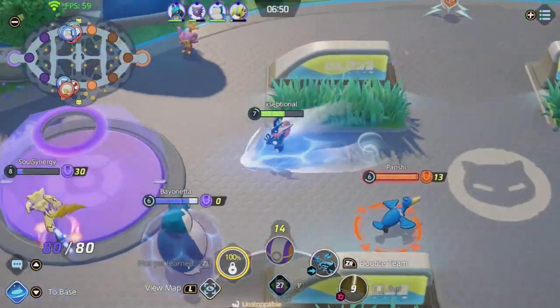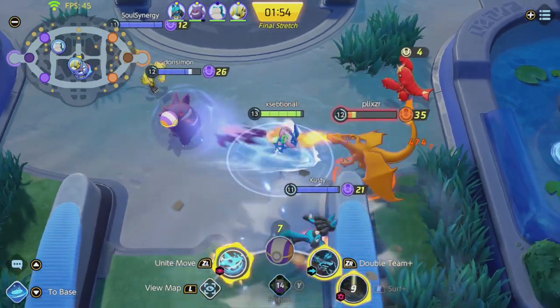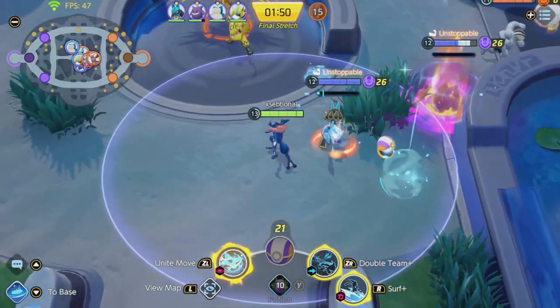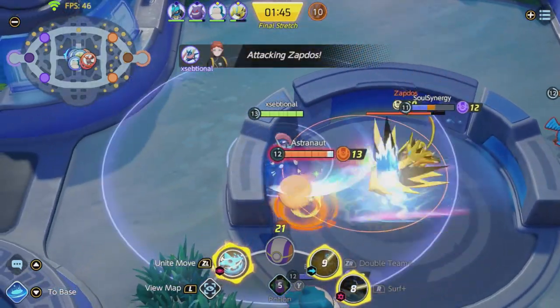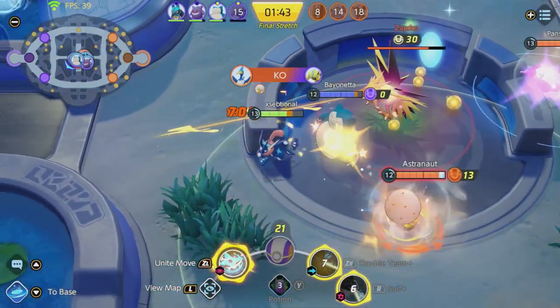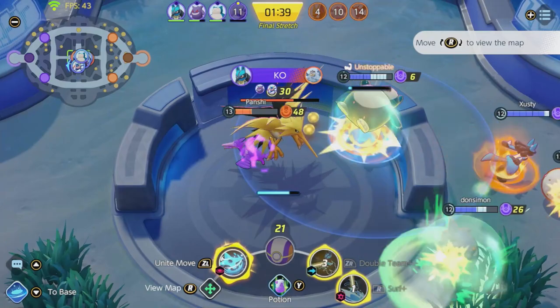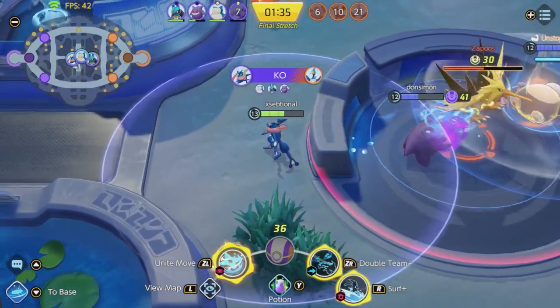Surf is a dash attack that deals damage, restores some HP, does more damage the lower the enemy is, and best of all, if it is the final hit the cooldown resets completely. With Surf, Greninja is very dangerous and can snowball very fast. With Smokescreen he can escape a lot of fights or use it as an extra chasing move. At this point you can start to assert yourself — Greninja scales very well, so the higher level you are, the more damage and impact you will have.